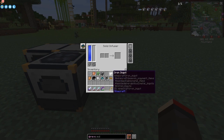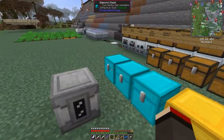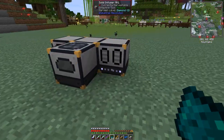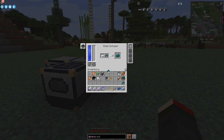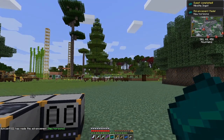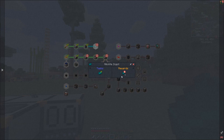We can put the solid infuser beside the pulverizer. In the solid infuser we can put some iron and some nickelite - I've got both prepared. This will make the nickelite ingot. I need some more nickelite actually - let me get all the bits. I've got plenty of nickelite as you can see. Let's put those in there and take what I need - we're now going to get these nickelite ingots and that is another quest and an advancement.